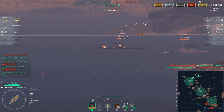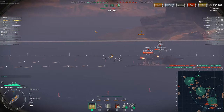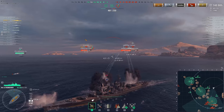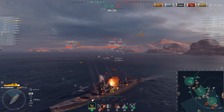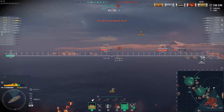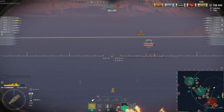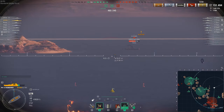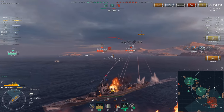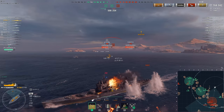I slightly missed my aim there — if I'd aimed a bit better I could have easily citadeled that Musashi from 17 kilometers, because Thunderer has very good AP penetration. But some shells landed short, which kind of sucks. Still, you can always switch to HE and farm crazy damage. Unfortunately the shells landed short due to a bug — I hope Wargaming addresses this issue. I could have gotten a permanent fire on that Pommern, but I did get double fires on it anyway.